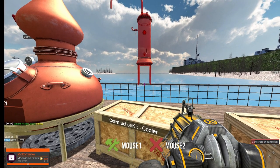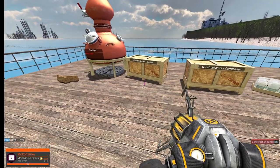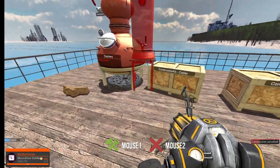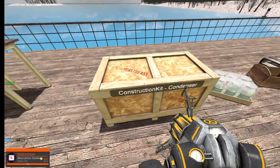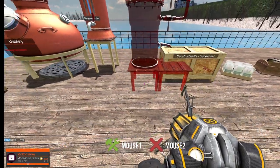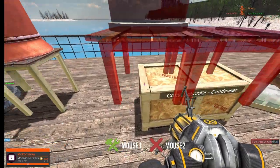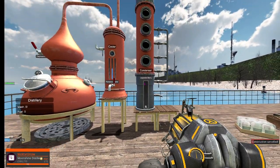You've got to stay in range with your mouse, then click on the distillery. For the condenser, for some reason you don't connect it to the cooler — you connect it to the distillery, and that in turn connects it to the cooler. It's a bit weird.